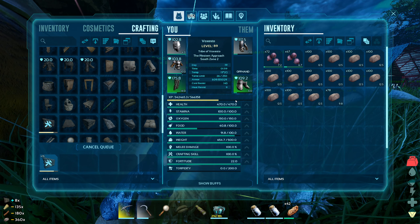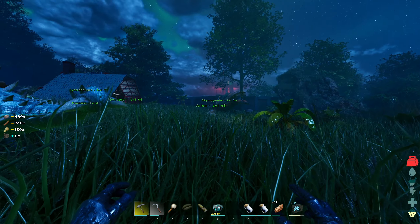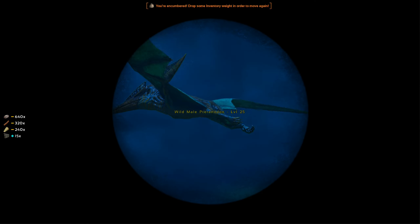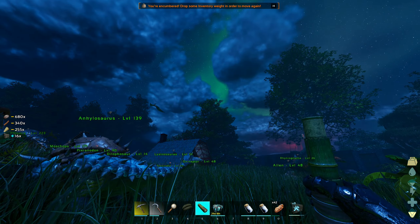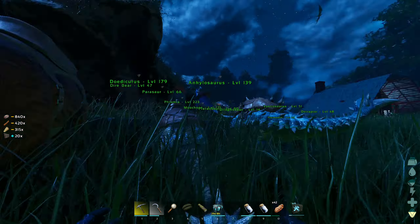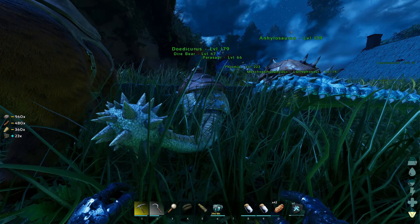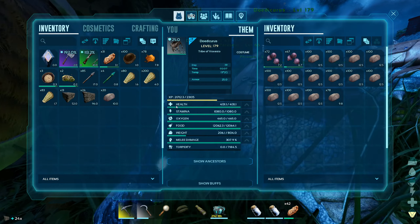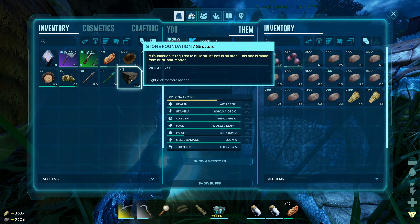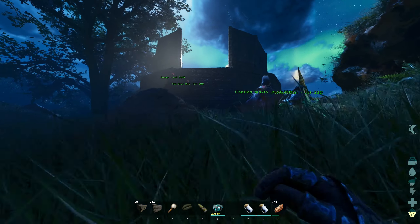I'm literally just under half a level away from getting the saddle for the big old bug. Once I've got that, I can make a big trap, get a good Rex and bring it all the way home, drop it in the trap. I can do the same with Megatheriums and Ferries. I want to get the trap made first, though it'll be a bit annoying if I haven't ground out that level yet.